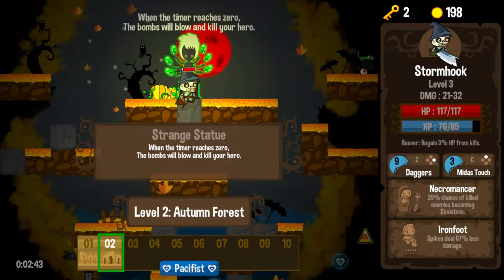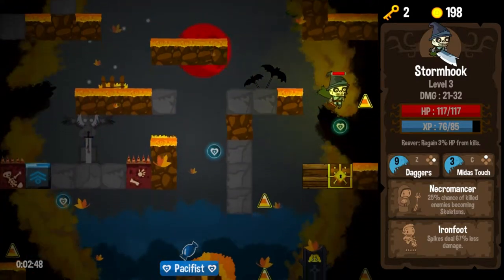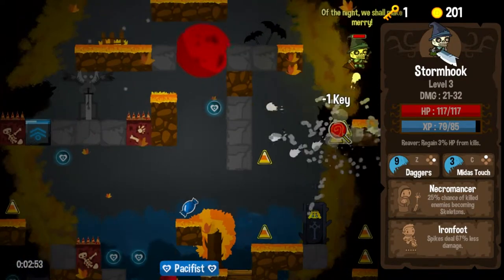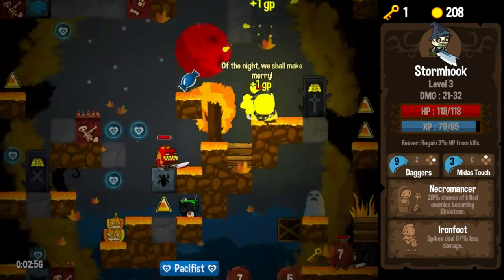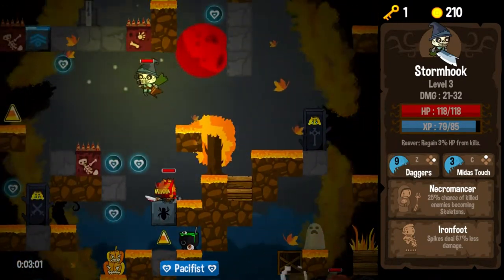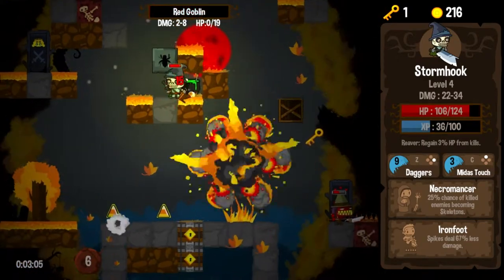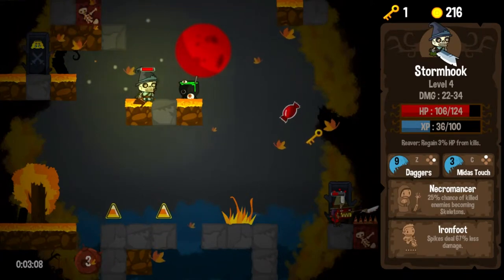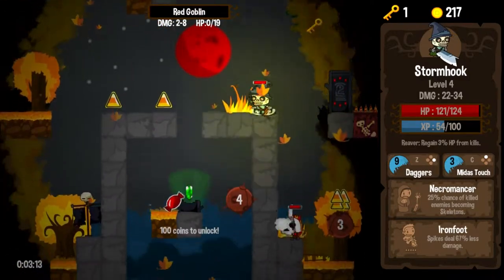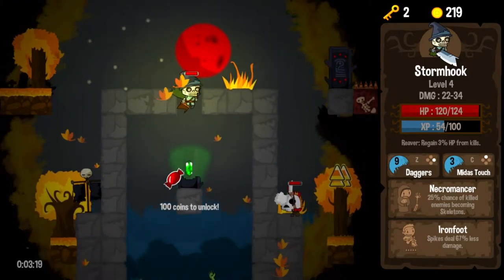When the timer reaches zero, the bombs will blow and kill your hero — let's hope not. Pacifist Orb. I think we're probably not going to do much more pacifying this round. I noticed a potion in the last map — collected one of three potions — but I don't remember ever seeing the wizard to turn them in. Weird. Let me jump over here and grab this, because that was a crazy bunch of explosions. And here comes another one — oh, it hurt me.